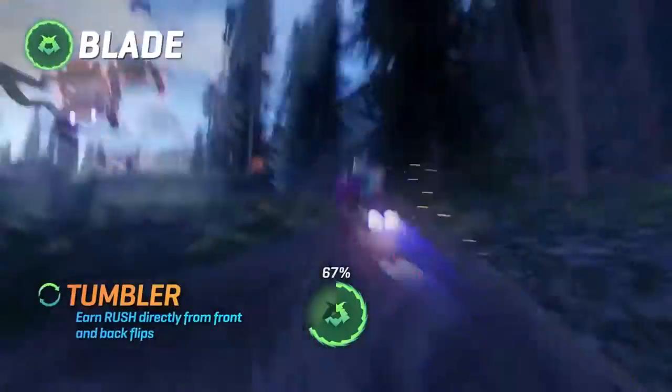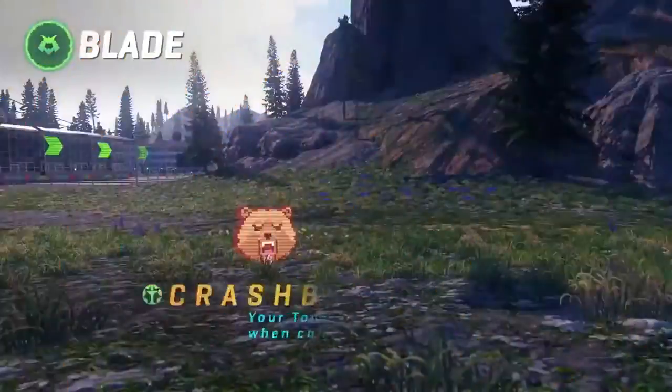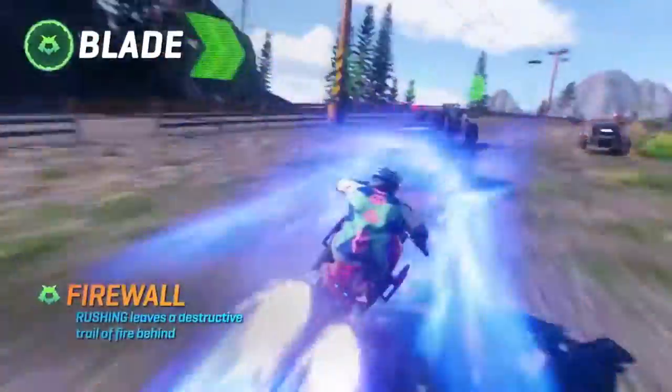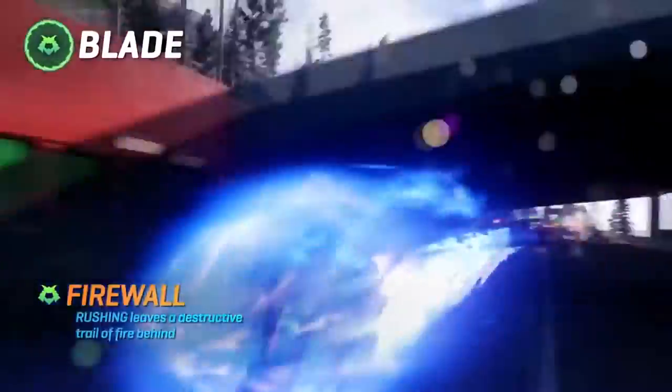Tumbler: pull off 360 flips to hit rush before your opponents even have a chance. Crash Band: weaponize your tombstones with a retina-burning flash. Firewall: hit rush to scorch the earth and bring down all in your tracks.